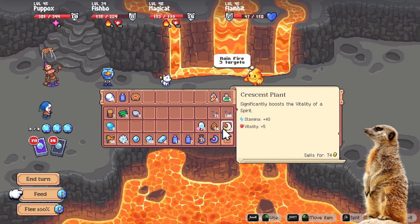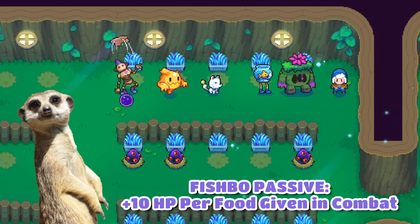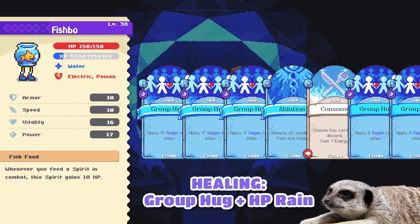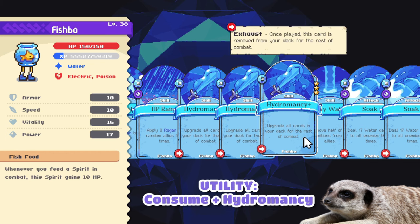Fishbow's passive lets you heal +10 HP each time you feed a spirit in combat. So if you decide to feed a crop that heals another spirit, Fishbow will regen +10 HP as well. It's very handy in the early game as our spirits have low HP then, so that +10 HP helps a lot in combat. Though the problem is that the passive is only good for the early game, as 10 HP barely matters once your spirit levels. But anyways, I built my Fishbow as semi-support with lots of group hug and HP rain for healing.